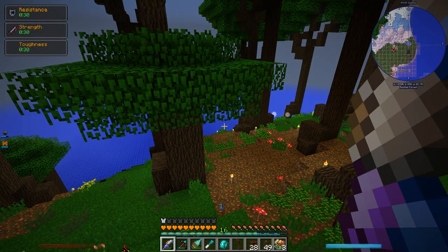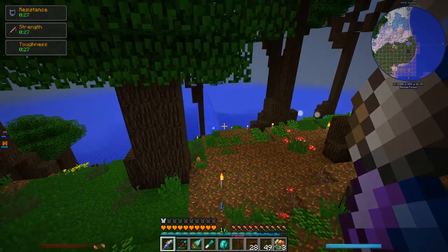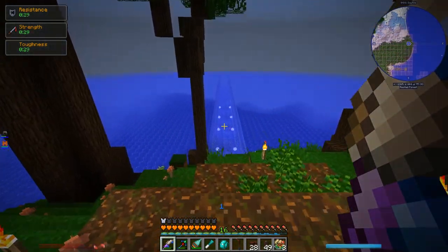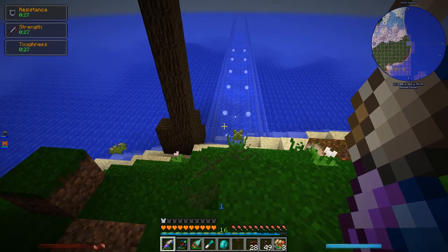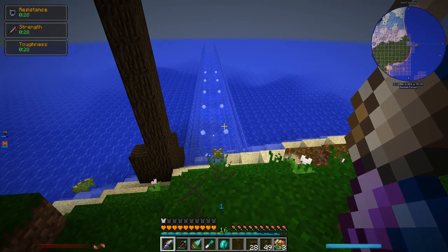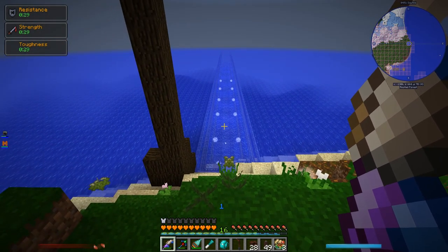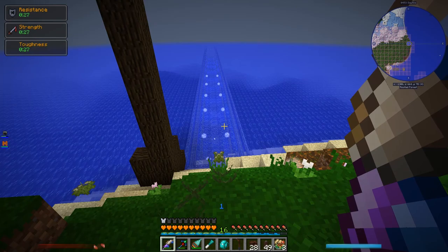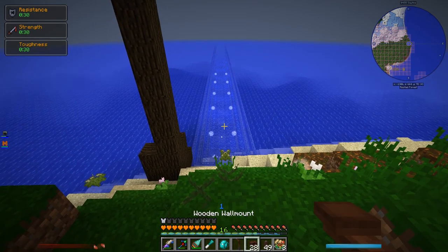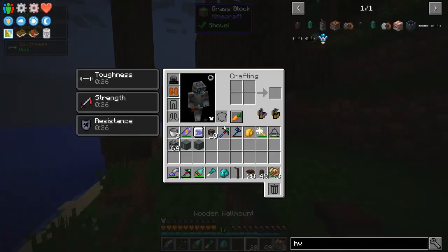I'm also thinking just for the look of it, I might want to put Immersive Engineering connectors inside the tunnel — not actually connected to anything, but just for aesthetics. I think it would look cool to have tons of wires going through the tunnel rather than just a single XNet connector. Let me mess around with these wooden wall mounts from Immersive Engineering. Instead of using a pole, you can connect a wall mount to something and put a connector on it.